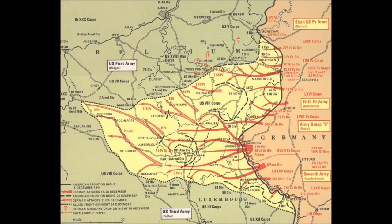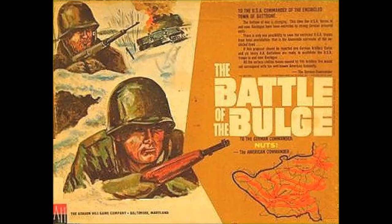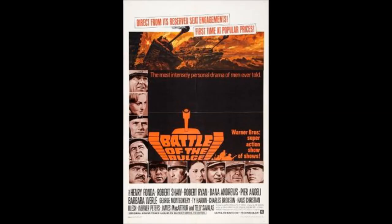The Bulge was the largest and bloodiest single battle fought by the United States in World War II and the third deadliest campaign in American history. In 1965, Avalon Hill released the Battle of the Bulge board game — a two-player game where you play as either the Allied forces or the German forces using the same regiments, brigades, and panzer units over a realistic topographical map of the actual battle area. During the same year, the Battle of the Bulge movie was released, but it was loaded with historical inaccuracies. President Eisenhower even came out of retirement to complain about the film.